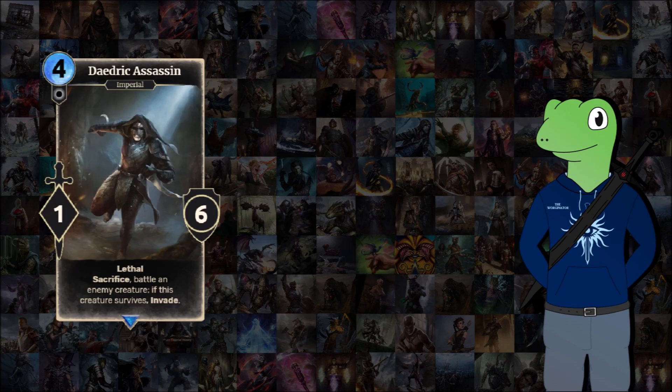Now we have the Daedric Assassin, a 4-cost 1-6, which has Lethal. Sacrifice: Battle an enemy creature. If this creature survives — not the opposing creature, this has Lethal so that would be incredibly rare — Invade. This is so you can see the tagging alongside Daedra cards. It's a nice way of: you lose a card, but your opponent will nine times out of ten, unless they've got a Ward or a card immune to Lethal, also lose a monster. And as a bonus, if you keep this chunky health unit, you get to Invade, so all your units get slightly stronger and give your opponent something else to focus on.